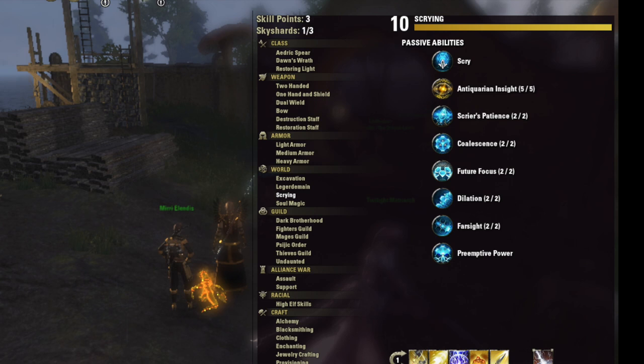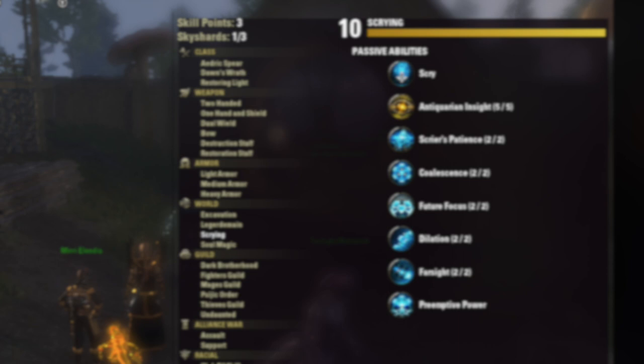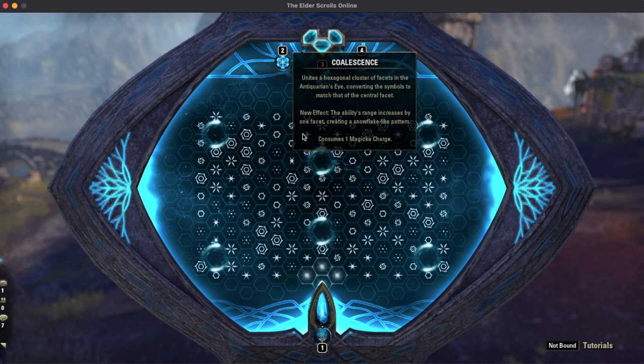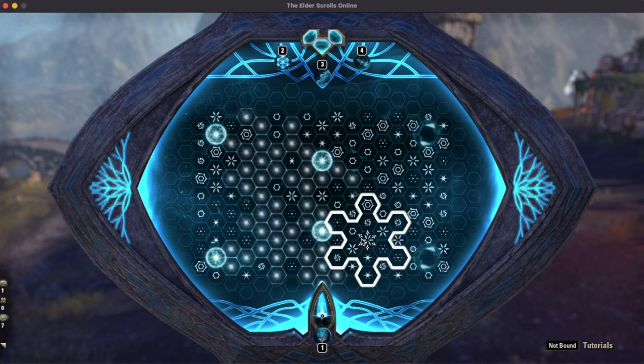Now, here's the setup. You need level 10 scrying and a full 5 skill points in Antiquarian Insight. Even though I'm maxed out in every category, the only one you must have is Coalescence. This is the only ability I use when scrying, and it's all you need to find all 6 markers. Honestly, this part of the minigame shouldn't even exist because it's so easy.